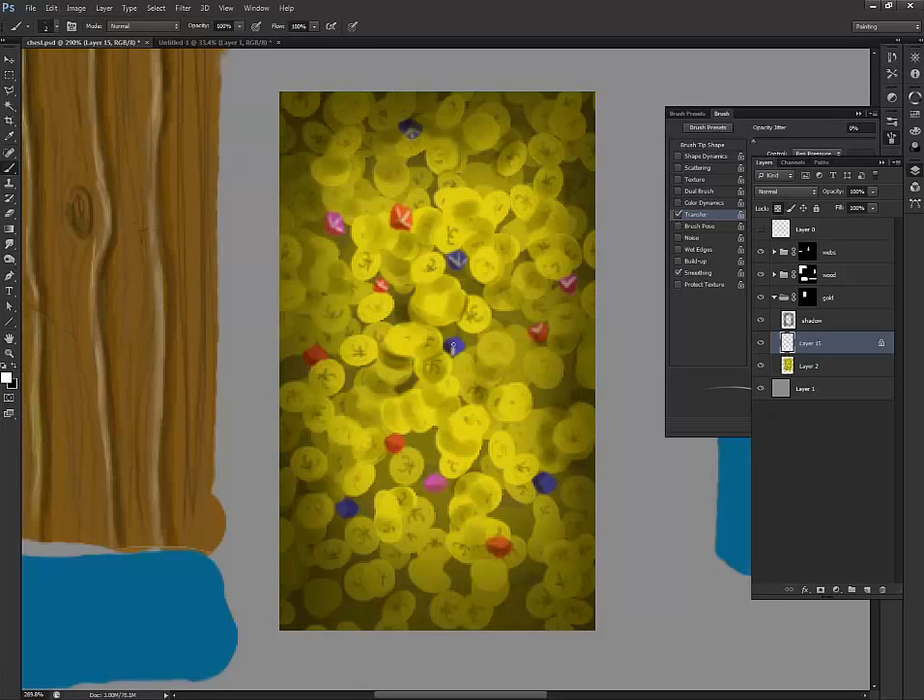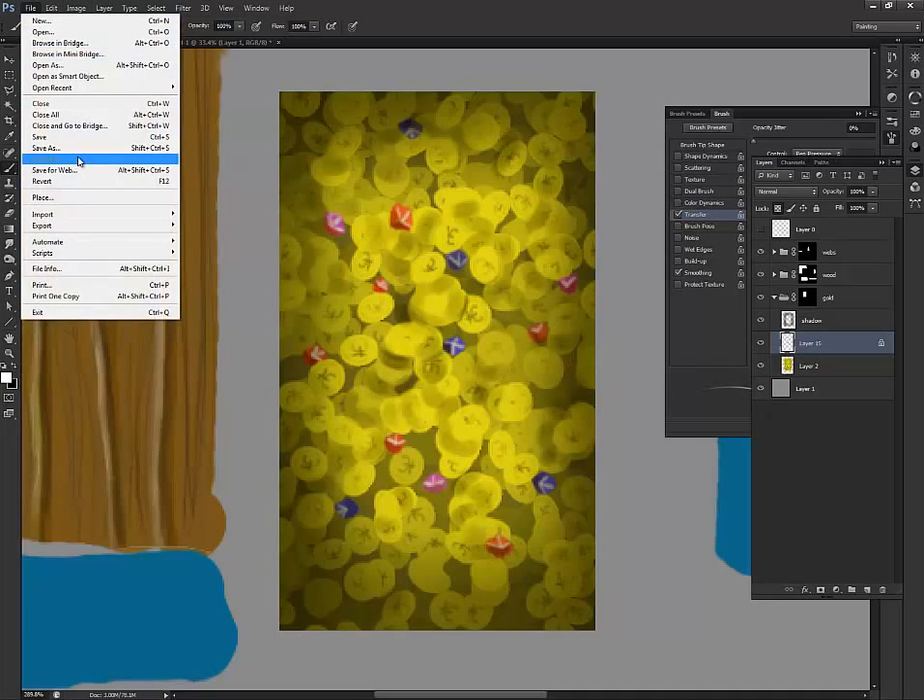This doesn't look like much up close, and I'm only using three colors as a light source — highlight, shadow, and base tone. We can go in and add as much detail as we want. Then just save it off.